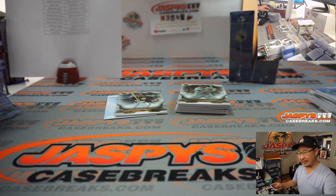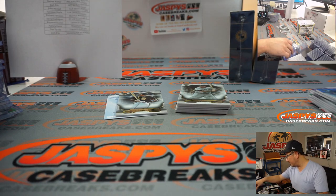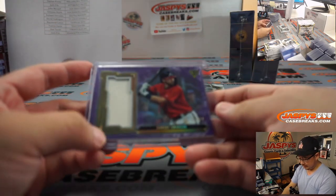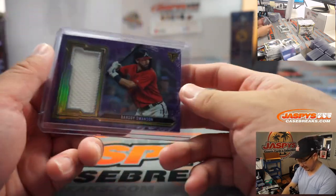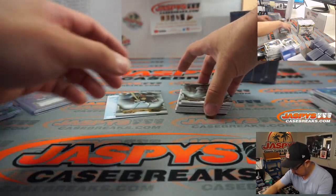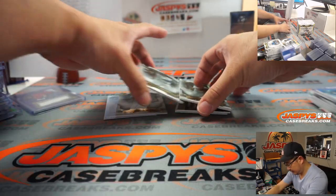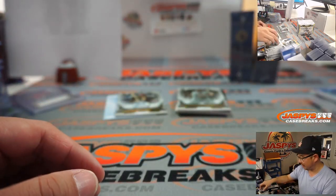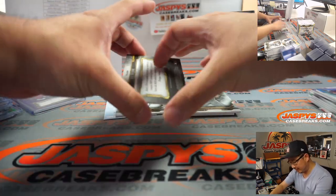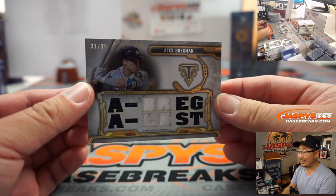Have brothers played together? The Upton brothers — Justin and BJ slash Melvin Upton — played together for a while, right? There's Dansby Swanson for the Braves to Matt Medlin, 14 out of 27. There's Tsutsugo. The Boone brothers — have they played together on the same team? There's Bregman right there. A-Breg, A-List, 31 out of 35.